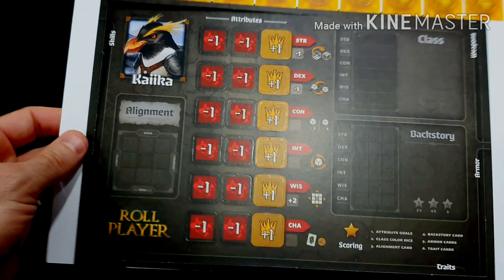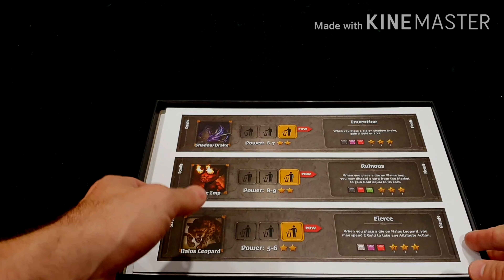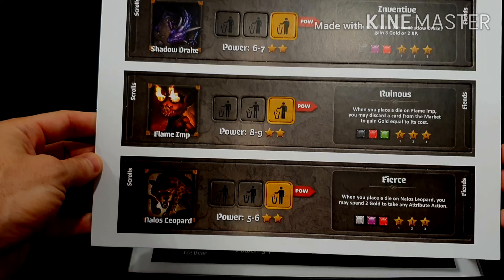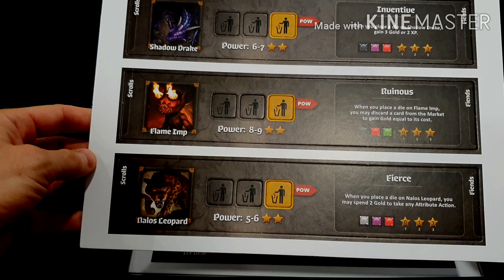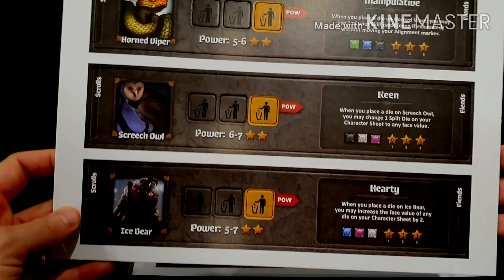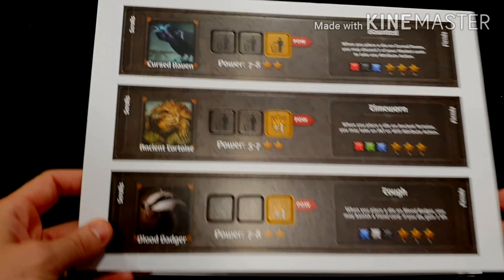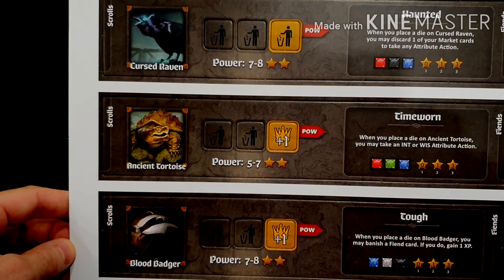Kaikar — I think that's how it's pronounced — that's pretty cool. These are the familiar boards and I think there are 15 individual ones. We have shadow drakes, flame imps, a leopard, snakes, owls, bears, badger, tortoise, and a raven — a cursed raven.